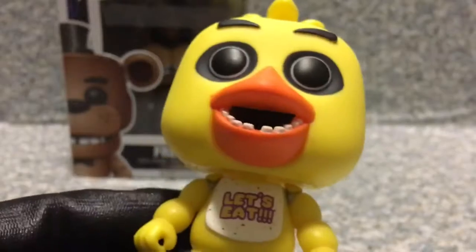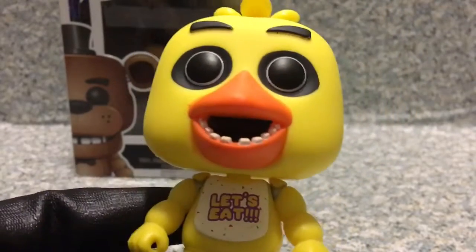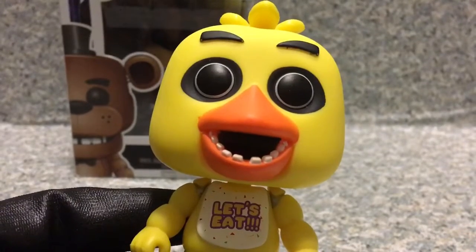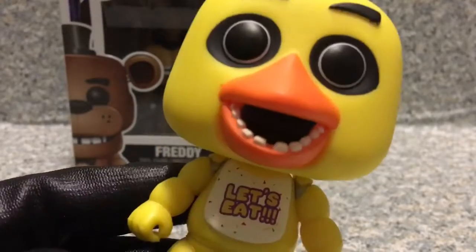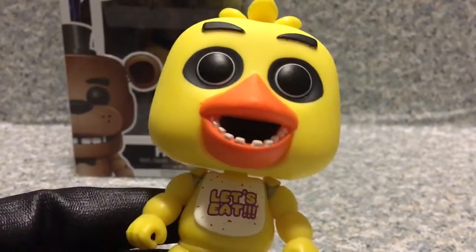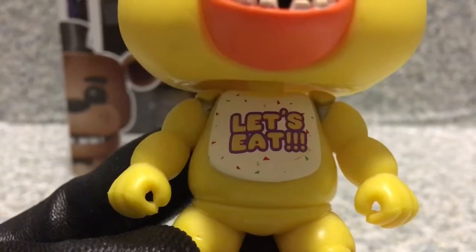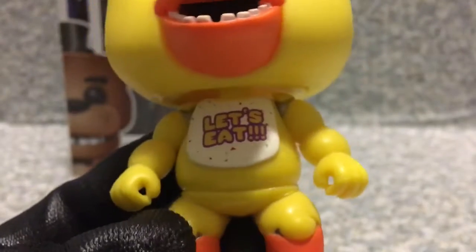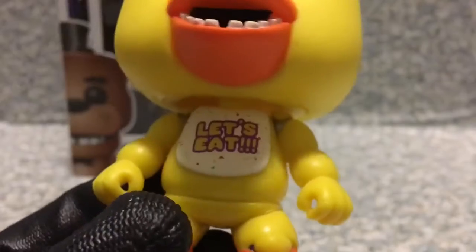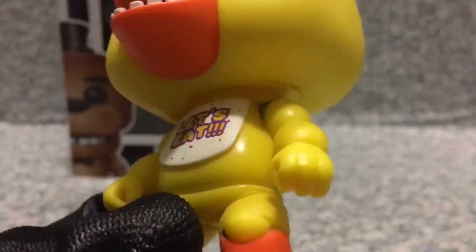Funko didn't sculpt the inside teeth — there's a beak and teeth on the outside, but there's also one on the inside. If you look at the jumpscare of Chica, you can see there are teeth on the inside of her beak. No idea why Funko didn't sculpt it on her mouth — maybe they don't want to make it too creepy for children, since the box says it's recommended for ages 8 plus. She is wearing her bib that says 'Let's Eat' — Toy Chica's bib says 'Let's Party.' Overall she's all yellowish looking, and I really do like this pop a lot — it looks really cool.